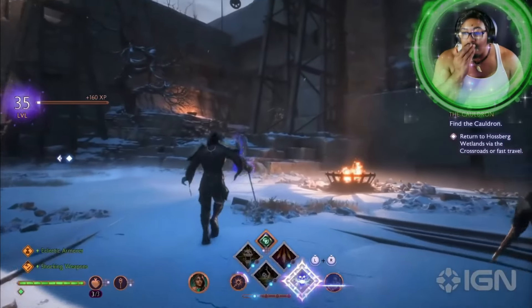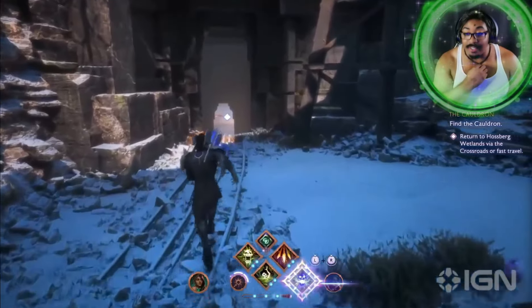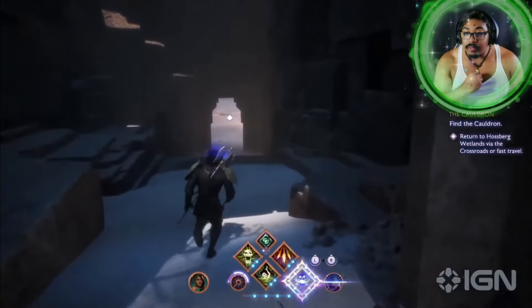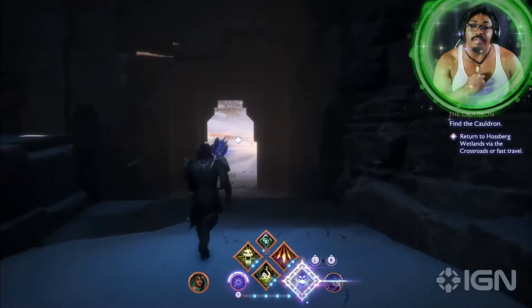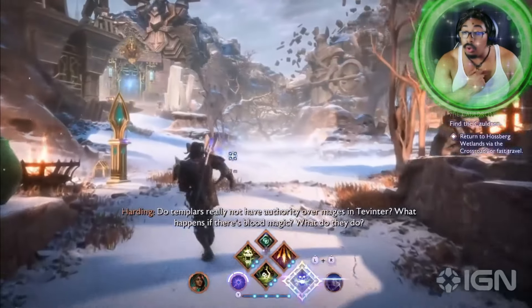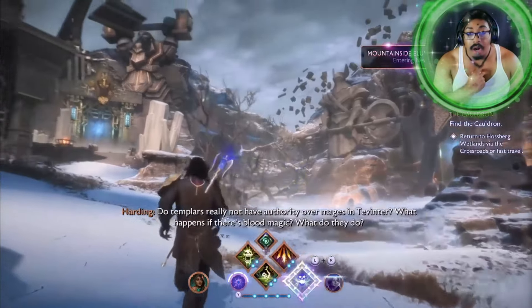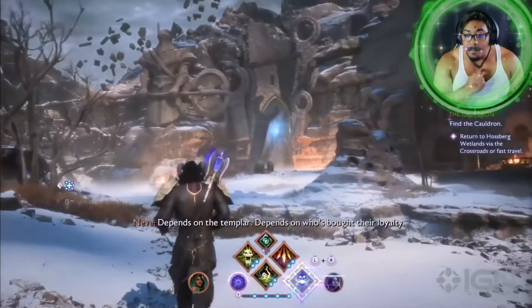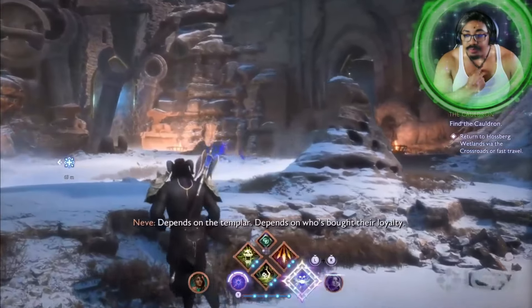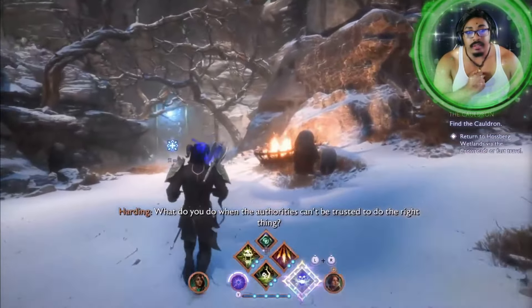The Crossroads is a realm that reflects the waking world — it's an amalgamation of all the real-world spaces that are tied to it. In this case, we've got Hossberg, we've got other mountainous regions — it's a mix of swamp and mountain. And as you'll see, as we move towards these Eluvians, the architecture around them very clearly reflects what's on the other side.